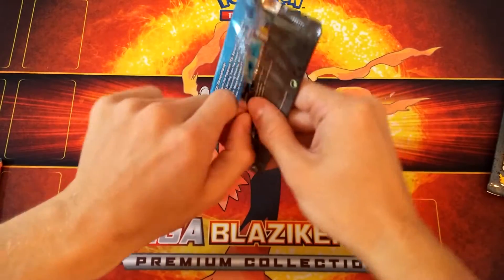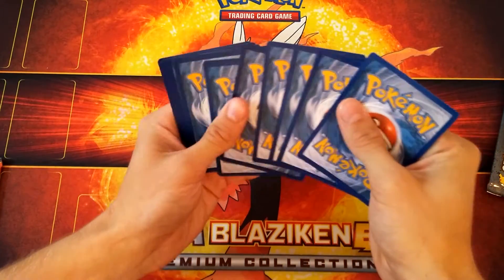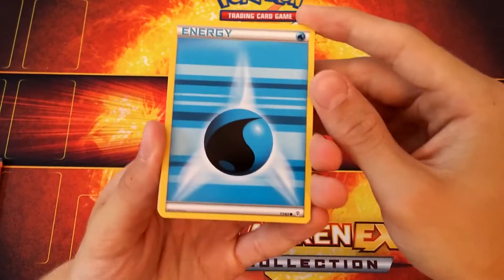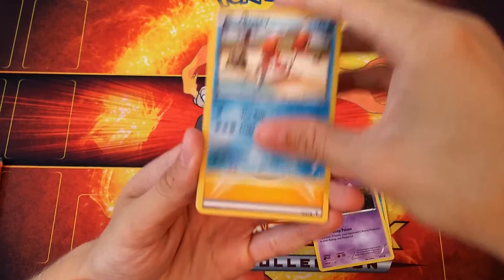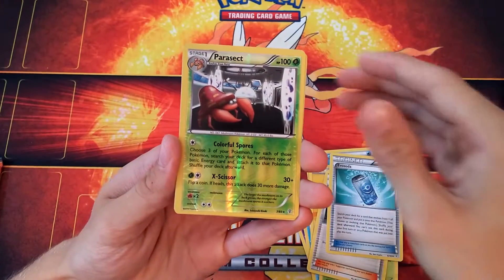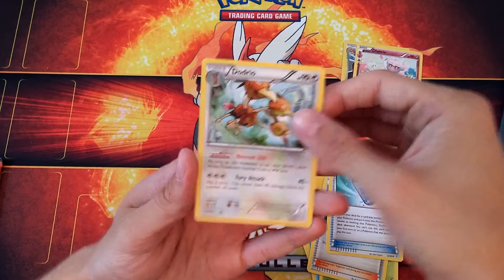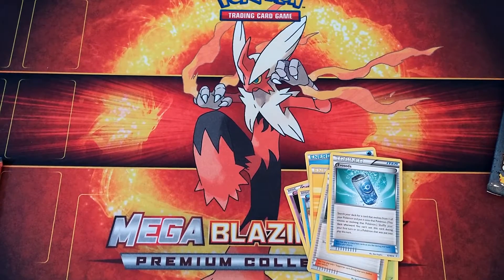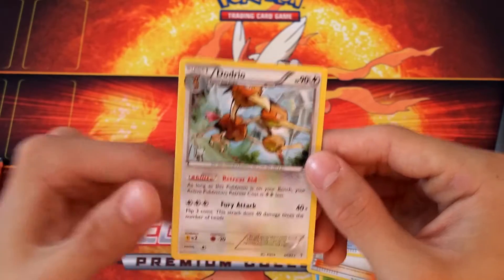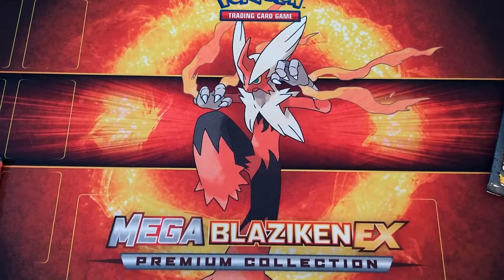This one actually decides to open — in my Trainer box all the plastic was really tough. Okay, three and three in this expansion. We got a Water Energy, Gastly, Krabby, Electric Energy, Shroomish, a Shauna, Evo Soda, a Reverse Holo Rare Parasect, a Radiant Collection Diancie, and a Dodrio. I haven't gotten a Dodrio yet! It has Retreat Aid — as long as it's on your bench, your active Pokémon's retreat cost is two energies less. Pretty cool ability. No EX in that pack, but a cool rare I haven't gotten yet.